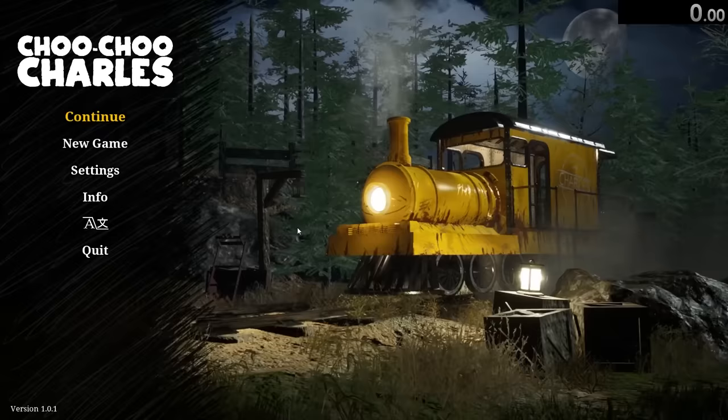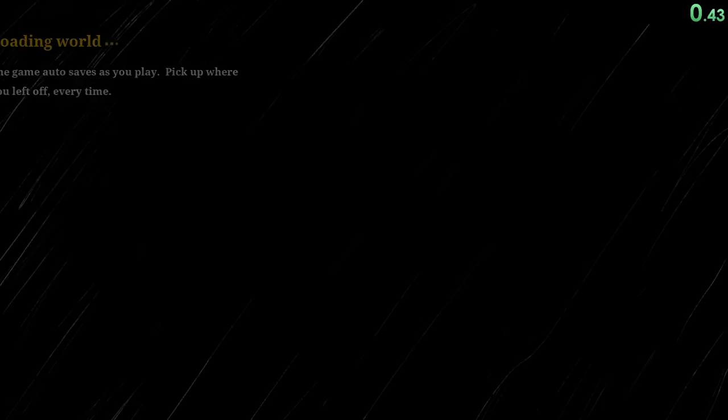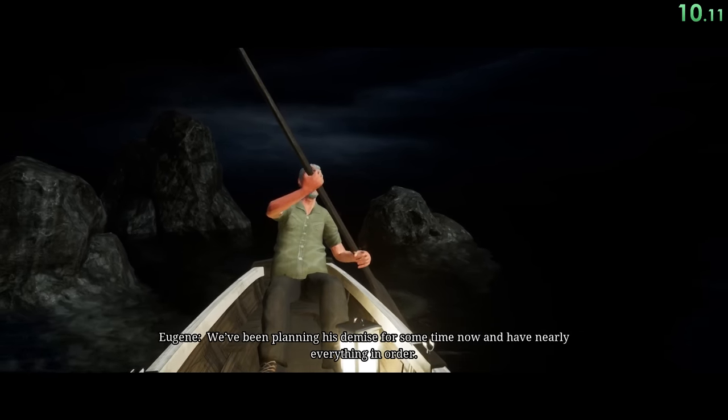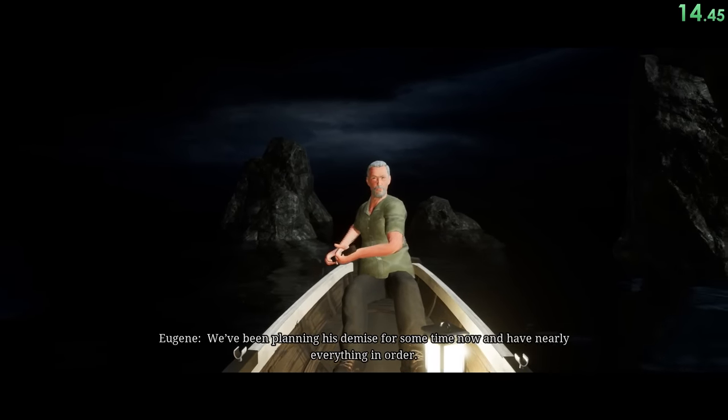Today we're speedrunning through Choo Choo Charles, a game I've been excited about for a while. Our speedrun will start as soon as we skip past the first cutscene and get to hear Eugene go 'Yes, sir.' Gotta love Eugene. Basically, we're gonna get boated over, and Eugene is gonna explain our mission, which is to take out the spider train called Choo Choo Charles.